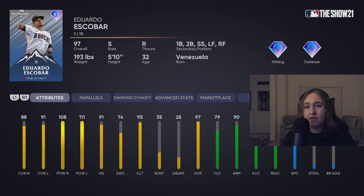Eduardo Escobar — the switch-hitting third baseman with an absolute plethora of secondary positions. He can play everything except centerfield and catcher, which is absolutely amazing. Really good arm — perfect for third or shortstop even. I'd say either third, short, or left with him. That switch-hitting with really good splits on both sides of the plate — Eduardo Escobar is definitely going to be tried out in my lineup. Sorry Jordan Grochans, but there's a new shortstop in town.